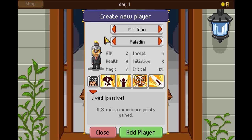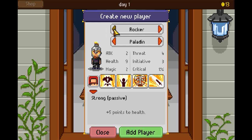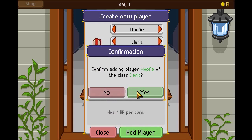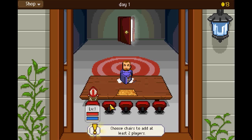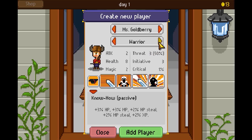I really liked the team I had last time, so we're going to take the Wookiee — there he is, Wolfie — because he heals plus one. I'm going to make him the same thing I did last time: a Cleric. And I'm going to take Mrs. Goldberry and make her a Warrior, because she has all this stuff which is insane.